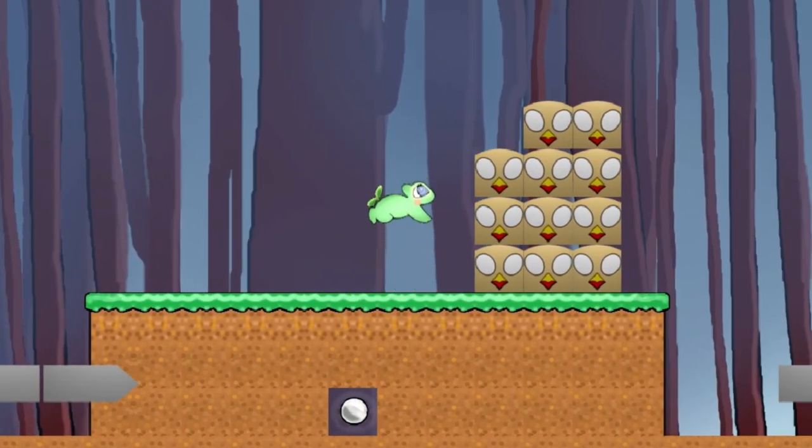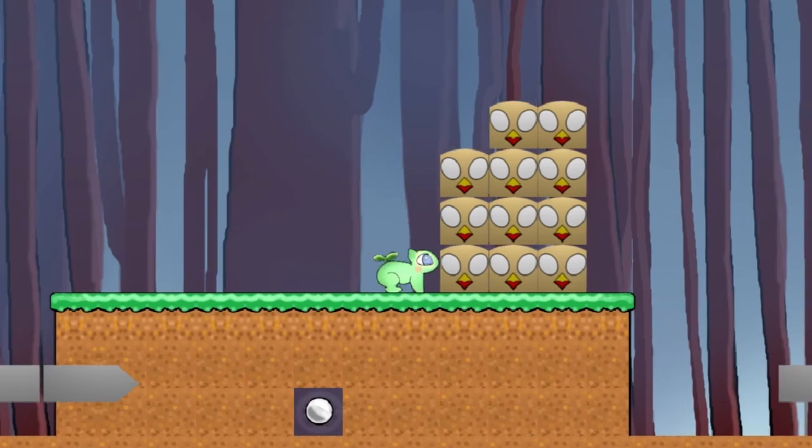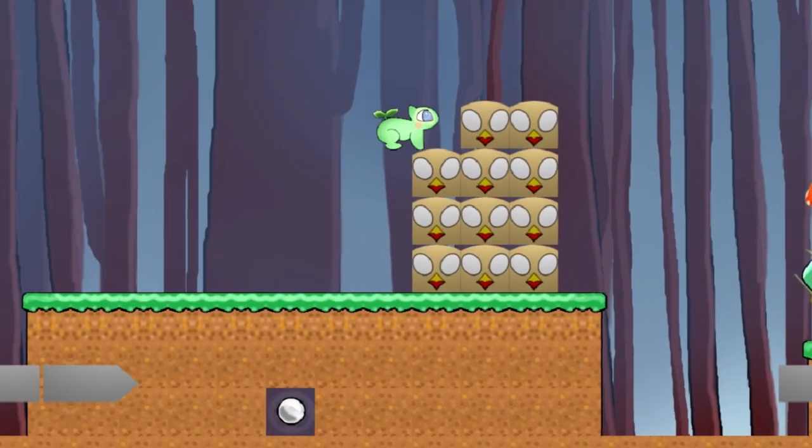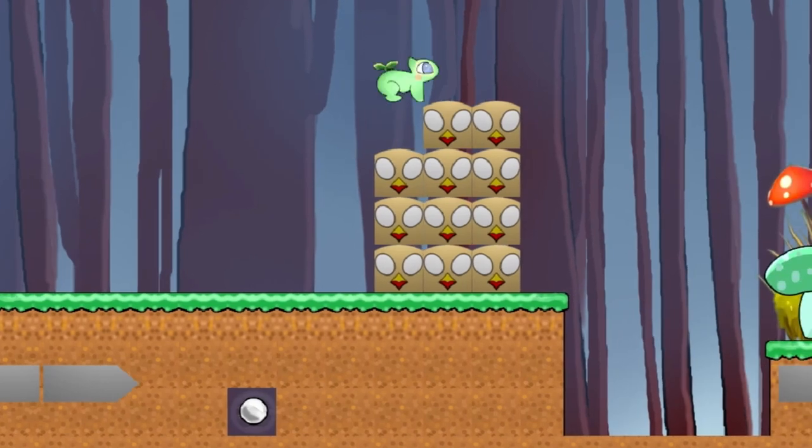But then he finds a really big stack. Someone definitely did not want him going any further. There was a time when even after having grown a bit, our Bambasor could not jump this high, so he just used to go back and try again later. But now a three times jump is nothing and he easily jumps above it to see what's ahead.